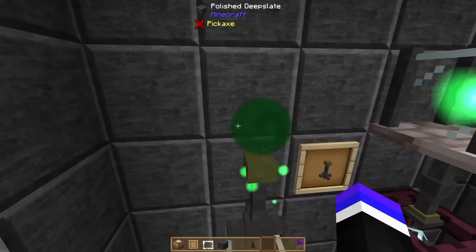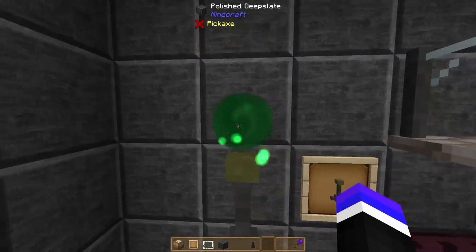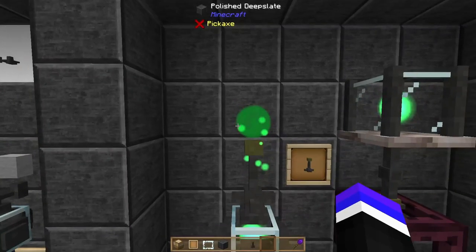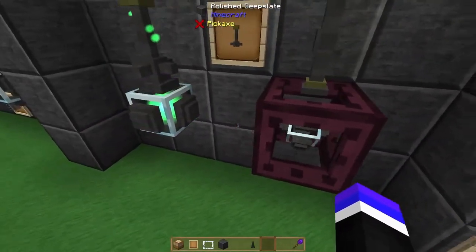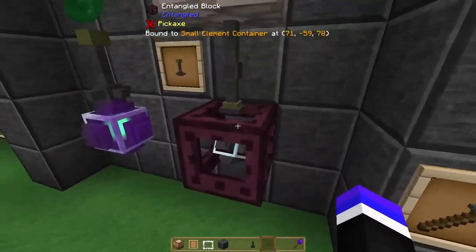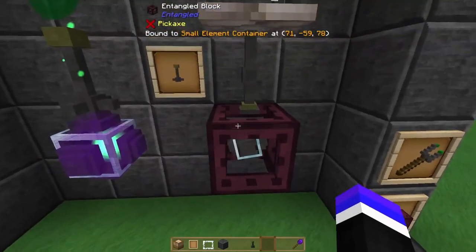Later on you can tell what stats a node has and choose to move the ones that you like. Right now I have a pipe attached to a node that's importing into an element container — the element container is the upgraded tank of the small element container.